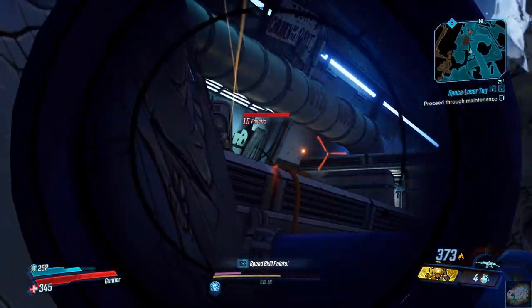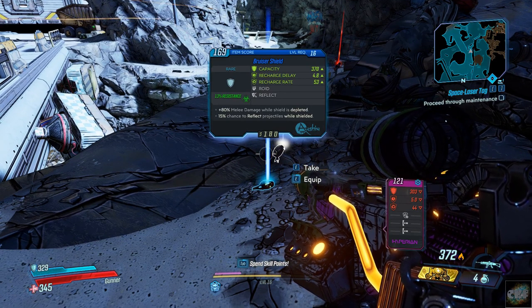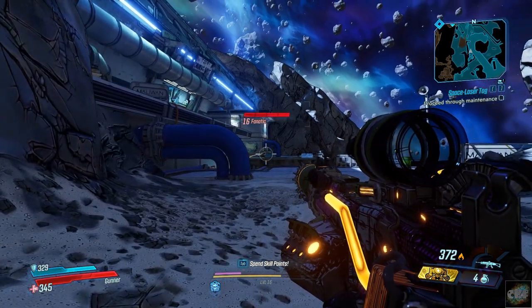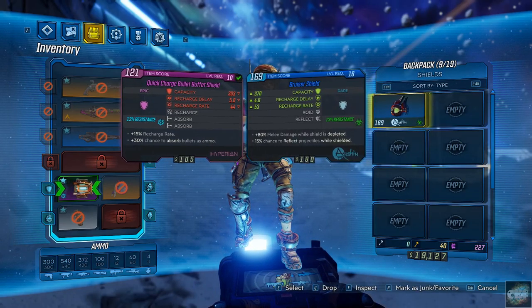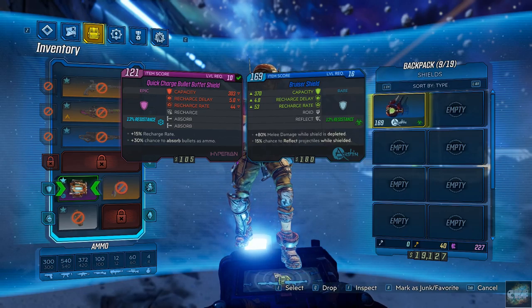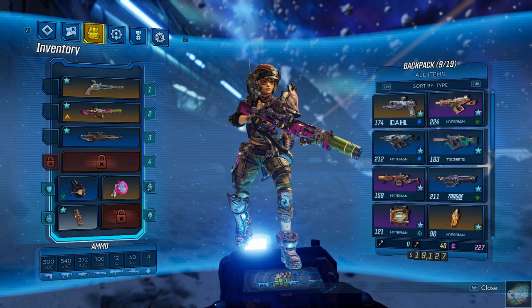Bruiser shield. Come on, I'm trying to look at something here. I better grab that. Let me look at my shield — how does that compare to what I just picked up? Buffering shield: 80% melee damage while shield is depleted. That's okay. Chance to reflect projectiles while shielded. It's got better capacity, faster — everything's better on it, and it's resistant to chemicals. Let's put that one in.